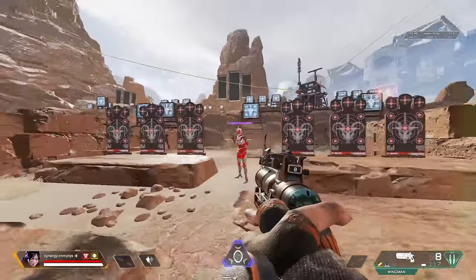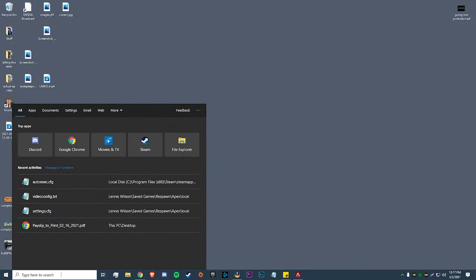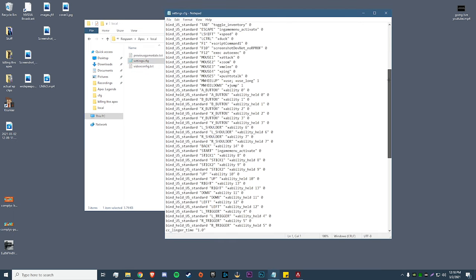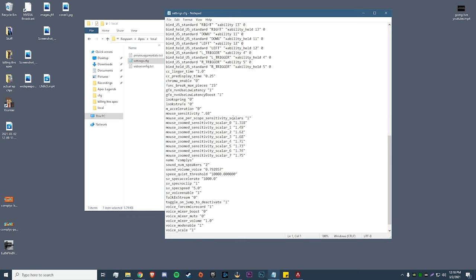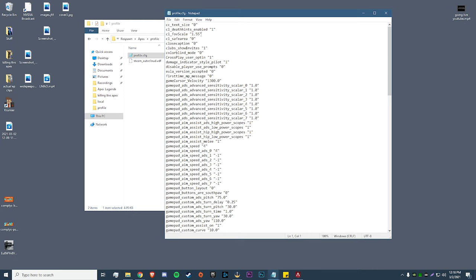What I did was take my old ADS value when I was playing 800 DPI, 1.5 sensitivity, and 1.1 ADS, then matched my hipfire to that — bumping it down to about 38 cm per 360. Almost instantly I noticed a huge improvement. Now I'm going to show you how to enable one-to-one ADS sensitivity. Go into Settings, open the Windows search bar, type in Saved Games, click that, then go to Respawn > Apex > Local > Settings.